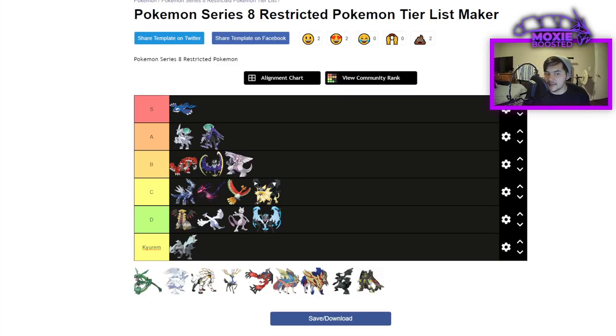Palkia is B tier for me — about as good as Groudon. Palkia can hard wall Kyogre and eat hits from Zacian if they're not running Play Rough, but every Zacian runs Play Rough now because Yveltal is on a lot of teams. It's a great Trick Room pokemon, a great Water type with 150 Special Attack, and its Dragon typing lets it use Max Wyrmwind to lower Attack and deal good damage to quite a few restricteds.